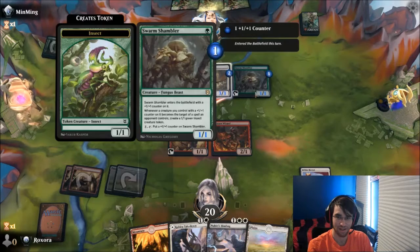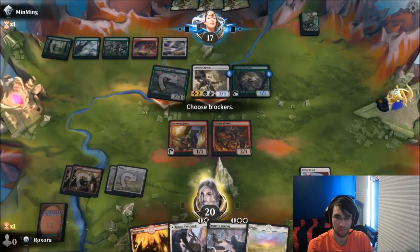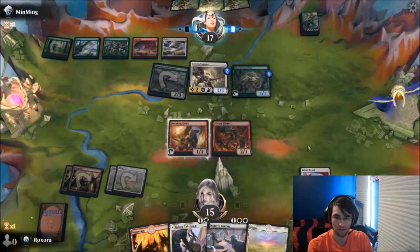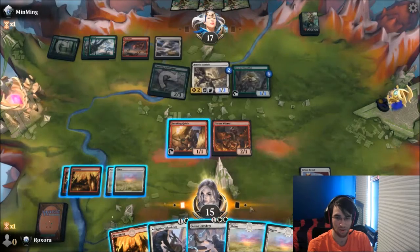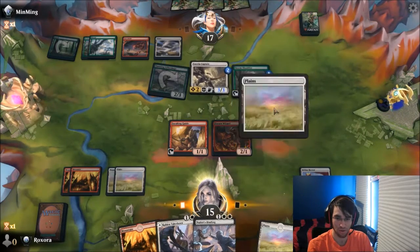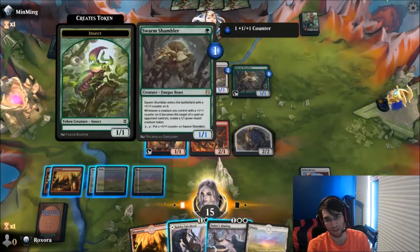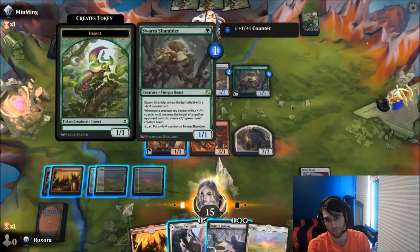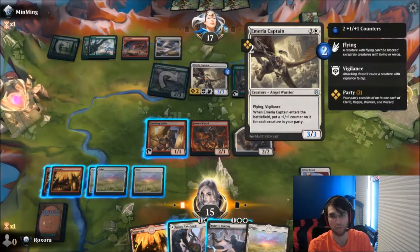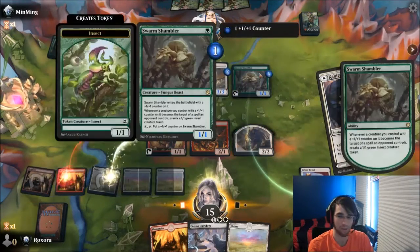What? That's insane! Alright, I guess we're not blocking here. So, it's whenever a creature you control with a counter becomes a target of a spell. Lovely. So, I have to — alright, first we're gonna make a token. If I can Kabiria Takedown this, then he gets a 1/1. And then Nehiri's Binding this. But I think I'm okay with that, because I don't want this to get bigger — this is gonna be a problem for me down the line.